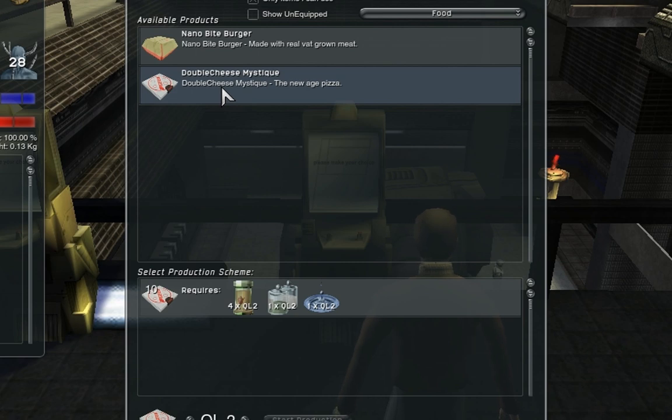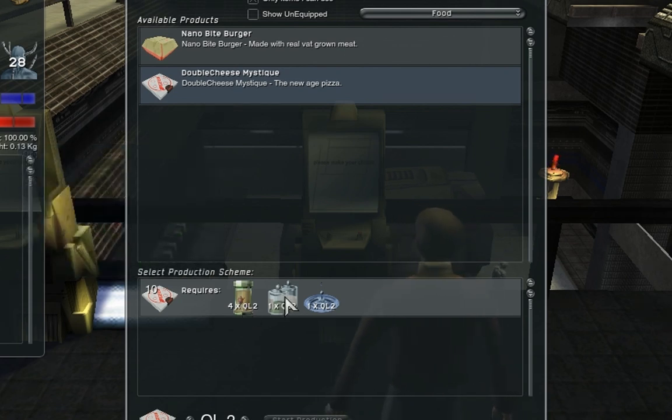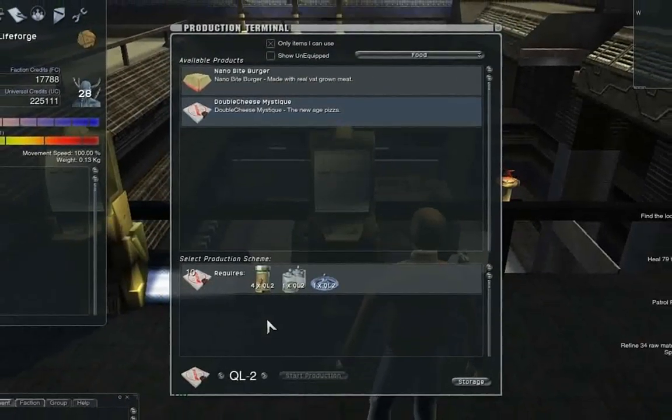Let's look at some of the components. First, we need to get organic materials — four of them at medium quality. We need one chemical and one water. The organic materials and the water are raw materials and they're available on Tokyo, where I'm standing. The chemicals are actually refined from chemical substances, and I can get the chemical substances on Paris. It might be a good idea to make some notes about where you can find certain materials, because different colonies offer different raw materials.